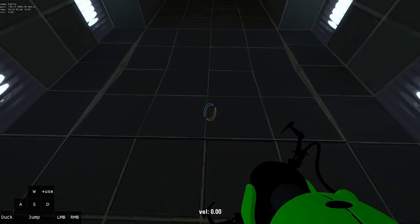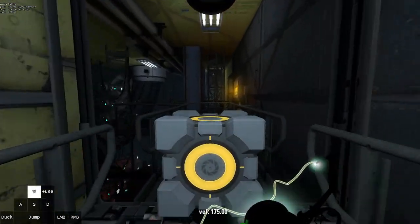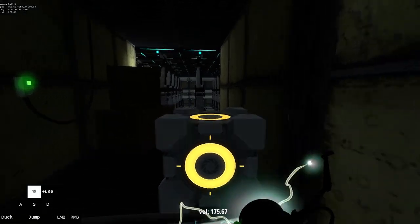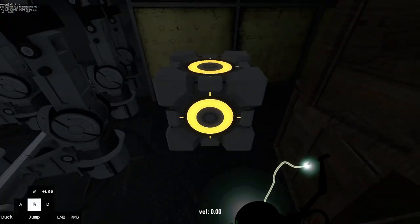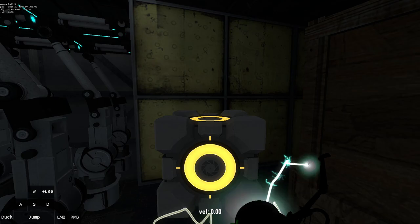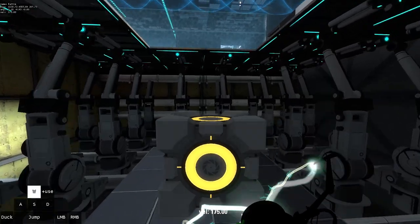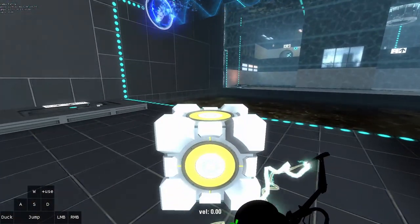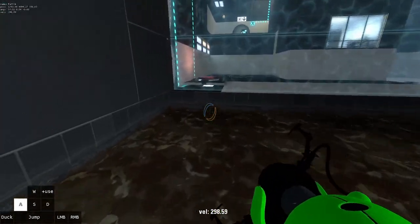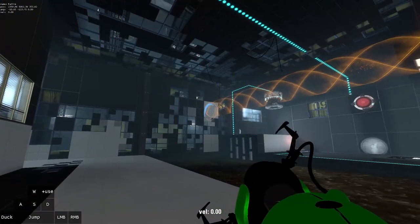Once you get down here, walk over here and get through this door. Make sure not to hold the cube down here. Wait for Virtual to say 'let me open these for you,' and once he opens that, walk on it — again, make sure not to hold the cube down there. Walk over here, drop the cube on the faith plate, fly across the gap, and while getting on this button, shoot a portal there and another one there.